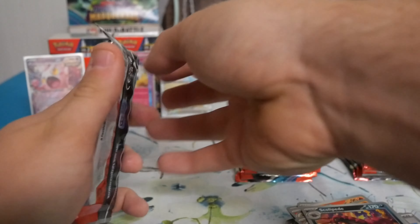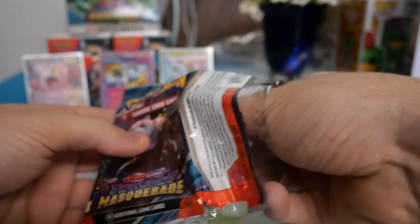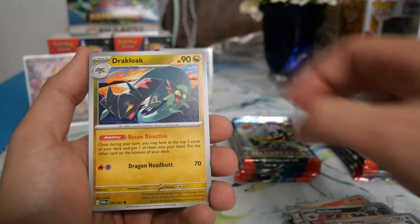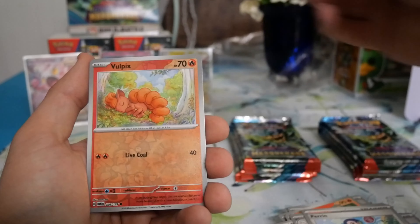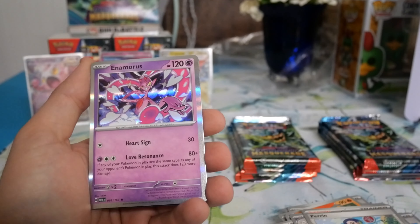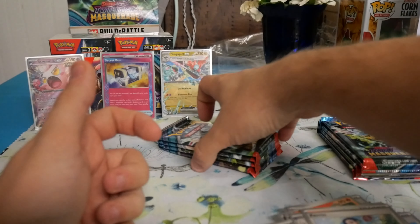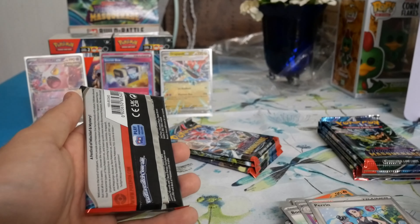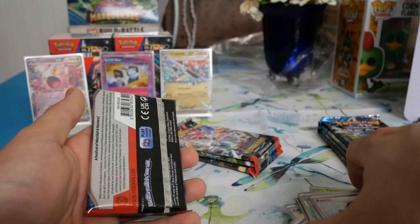Last pack of the second box — right now we got one EX, can we add to that? We got Chansey, Drakloak, Poliwhirl, Tangela, Boomerang Energy, Slurpuff, Perrin, Diplin, Vulpix, an Enamorous holo — not what we wanted. I did pull the illustration art of that Enamorous in my booster box and it's a super good-looking card.